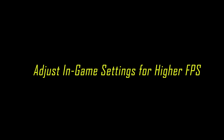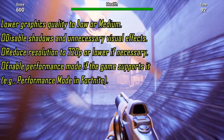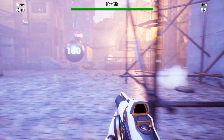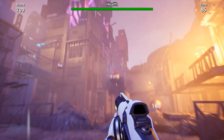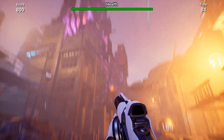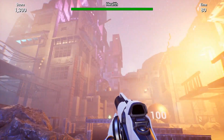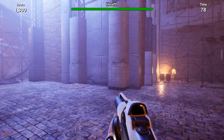Step 2: Adjust in-game settings for higher FPS. Lower Graphics Quality to low or medium, disable Shadows and unnecessary visual effects, and reduce Resolution to 720p or lower if necessary. Enable Performance Mode if the game supports it — for example, Performance Mode in Fortnite.